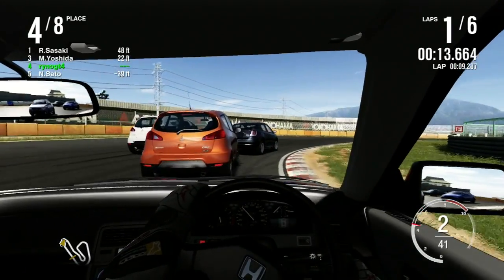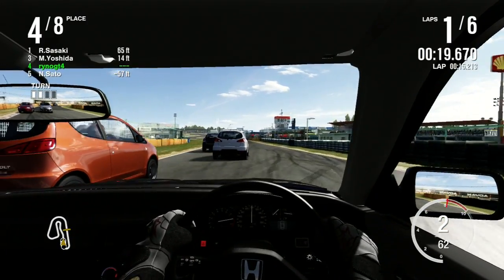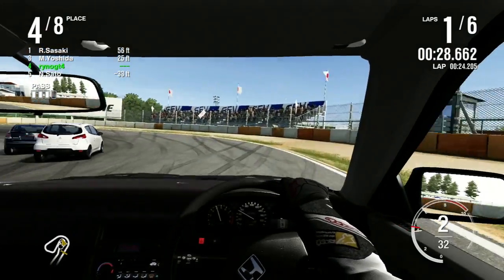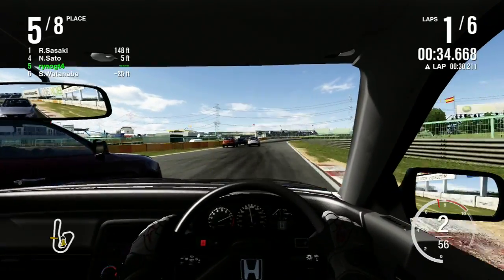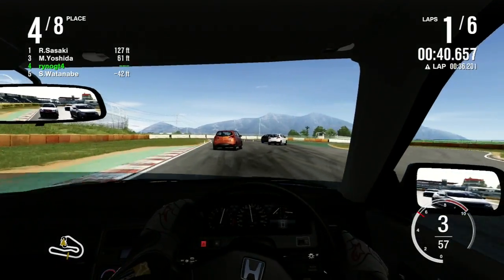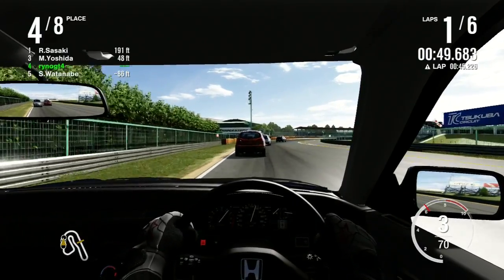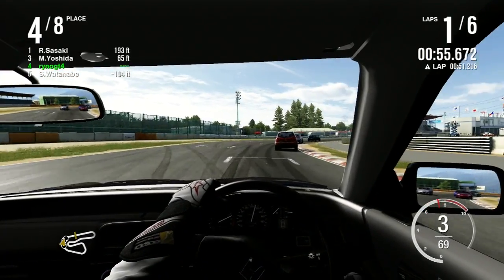Going almost three wide into turn one yet again for the lead. This time Takahashi taking a wide line around, trying to go around the outside of Sasaki. Yoshida almost kind of cut me off. Not now, Sato. Well, I'm in worse shape now after lap one than I was last time, and I'm not making it easy for myself either.